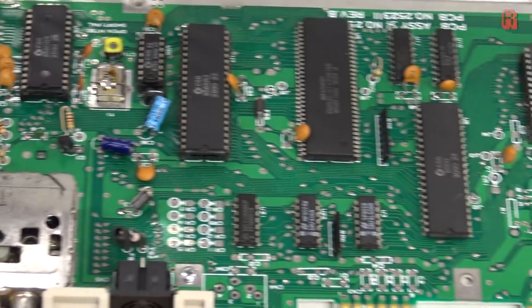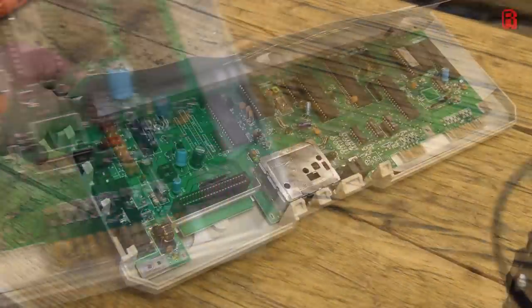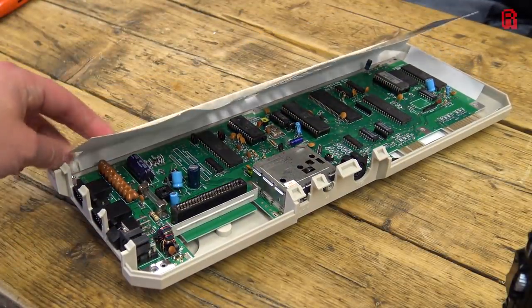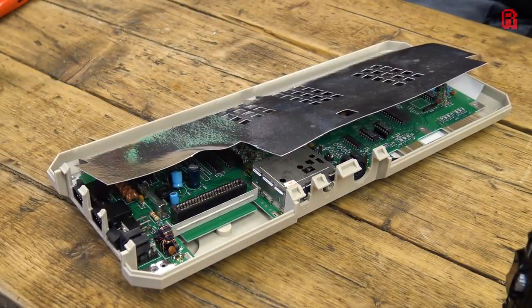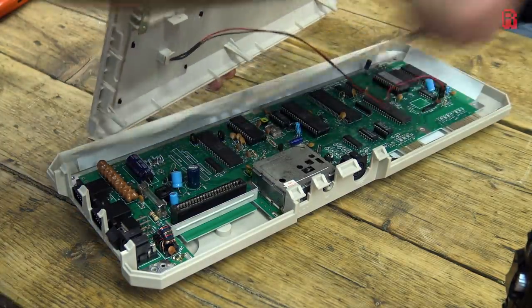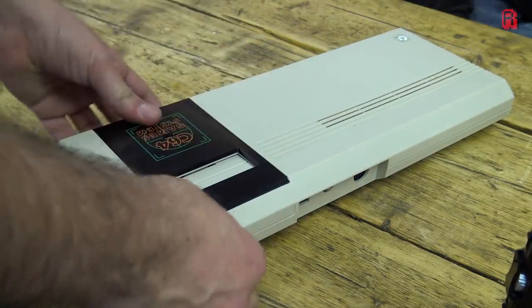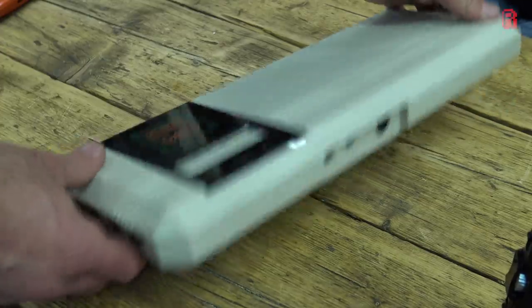When they stopped selling these, they actually took the unsold ones, took the boards out, and made Commodore 64Cs out of them - from what I've read online. So the excess stock, when they realised they weren't going to sell them, they continued to sell Commodore 64s and just reused the boards. I wonder if they had that in mind from the start - surely they thought this was going to be a huge success.